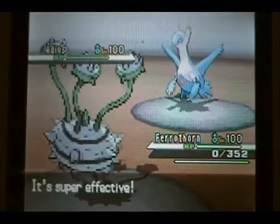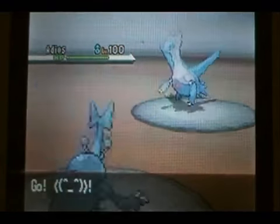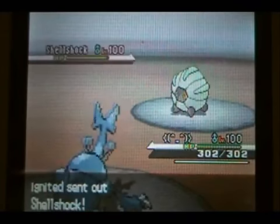He makes a really great play here and goes for the Draco Meteor while I Protect. I stay in hoping he'll Protect again, but he actually goes for Hidden Power Fire, which takes me out in one shot. So I go into my Heracross and scare him out with the Megahorn.